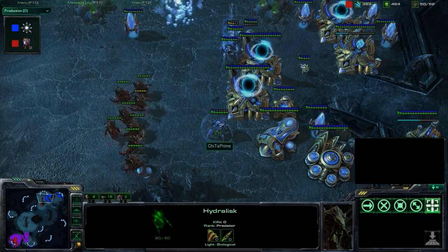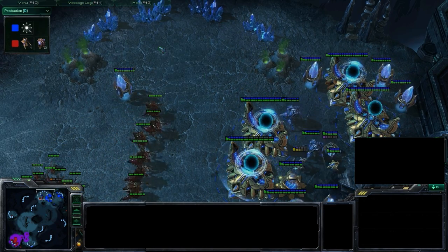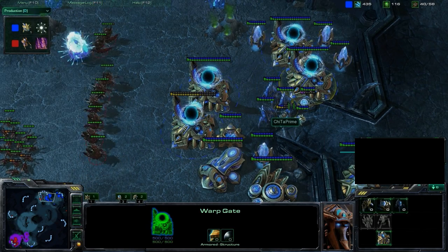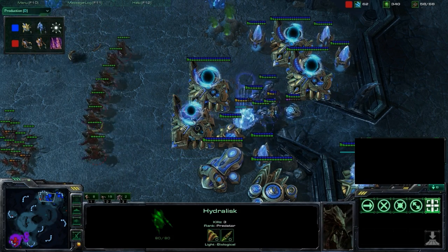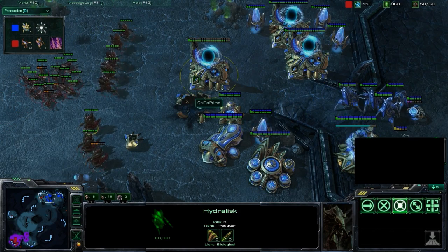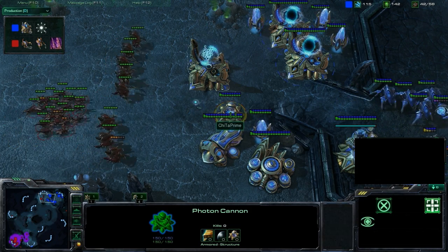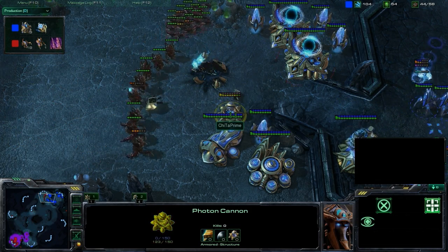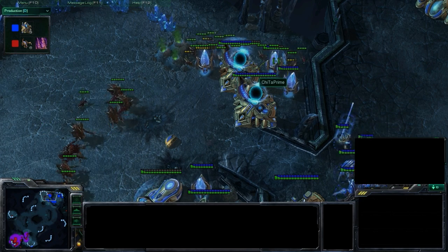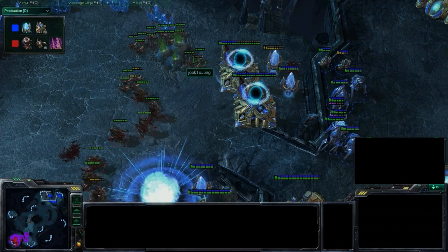These Hydras are dealing some serious damage. I think Cheetah Prime just canceled a Nexus there. He's quickly trying to warp in as many Stalkers as he can — these Hydras are being unchallenged, slowly whittling away the outside buildings. You can see he purposely pulled away three Hydras that were in range of the Photon Cannon. Now pushing up, focusing directly on that Photon Cannon. Speedlings at the top are picking off some Pylons, doing some damage, then pulling away — don't want to lose too many extra units.